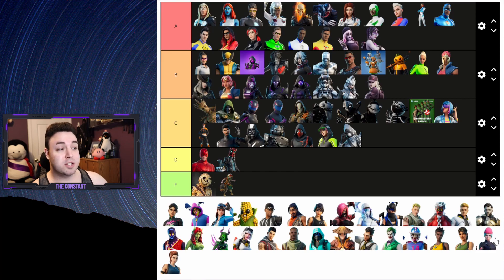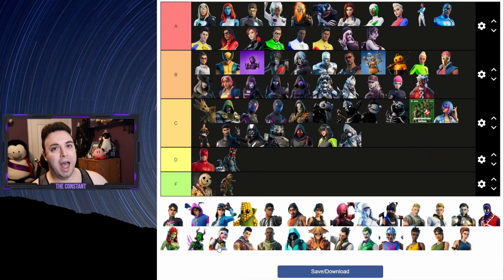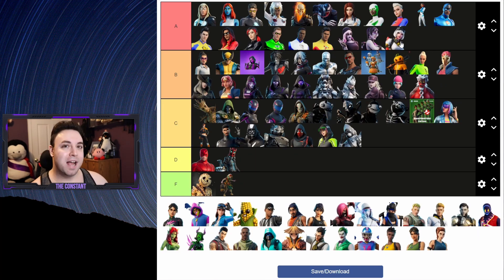Next up is the Nintendo Switch exclusive skin Wildcat - it's a really awesome one, but I don't believe it deserves an A tier, so it's gonna go to B. Next up we got the Battle Breaker skins - Coro Homera deserves a B, and of course Razor - my queen and yours - deserves an A tier. I just love Razor's design and her back bling is top tier.